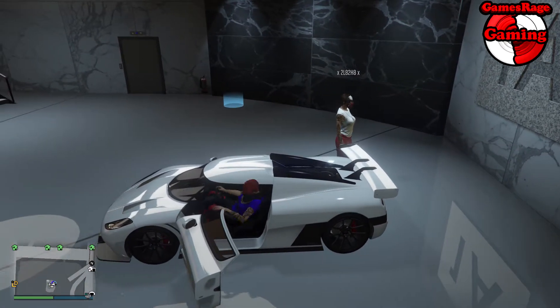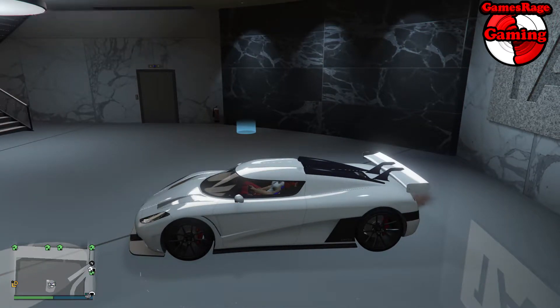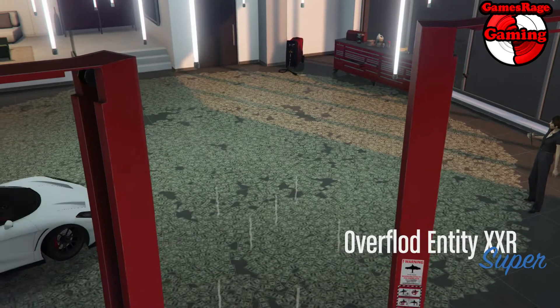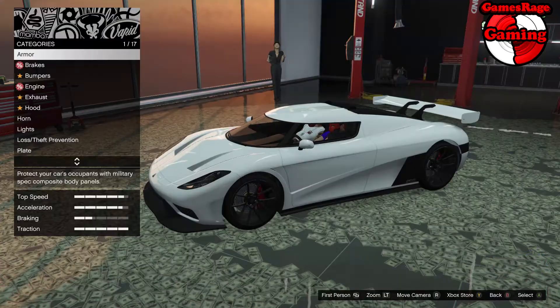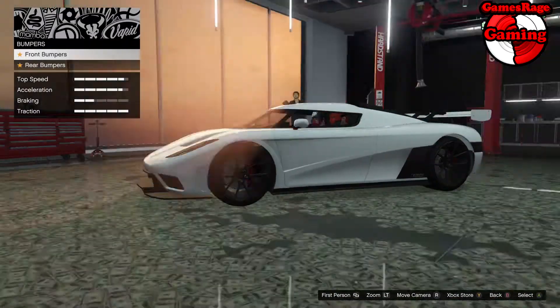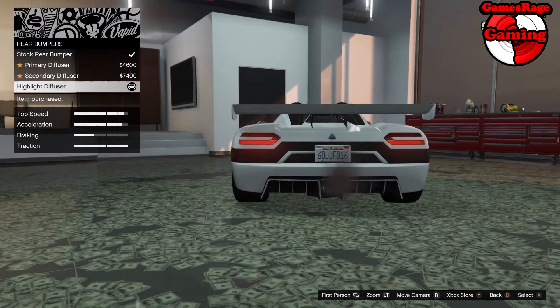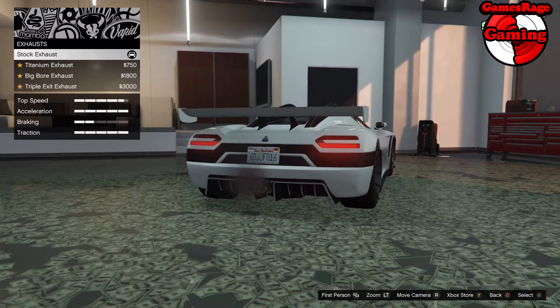We're going to take it to the mod shop and fully customize the vehicle. First of all we have armor, which we've put at 100%. Next is race brakes, followed by the highlights front bumper and the highlight rear bumper. Next is engine level 4.